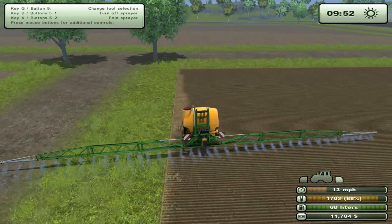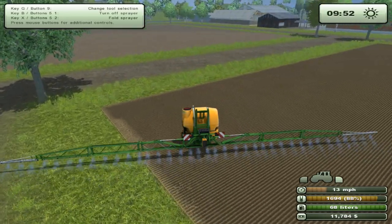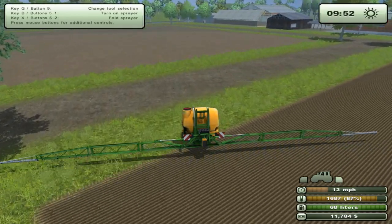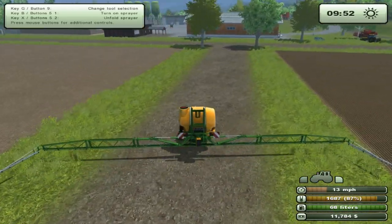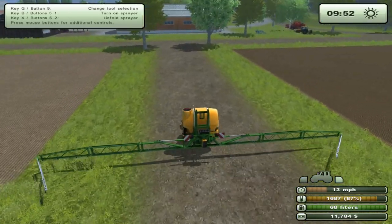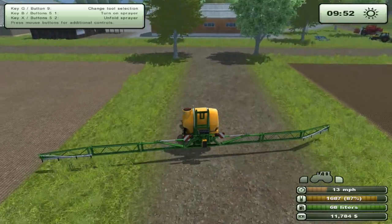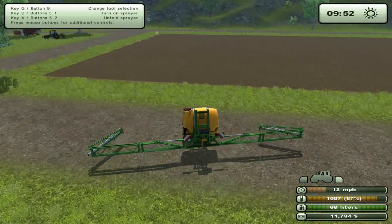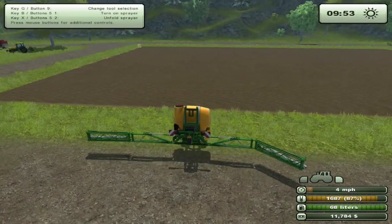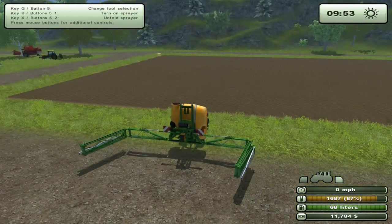That's a good indicator to let you know what area you have and have not sprayed. As you can see the very edge right there he apparently missed. Now you fold it back up and then you park it and then you get to watch your field grow. So let's get into this real quick — time scale.